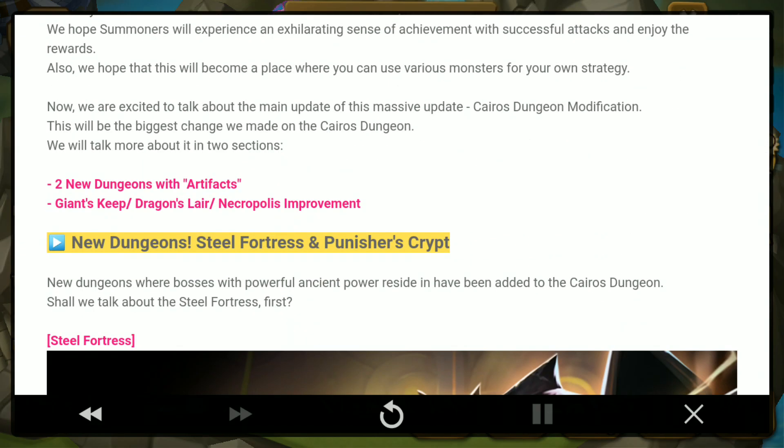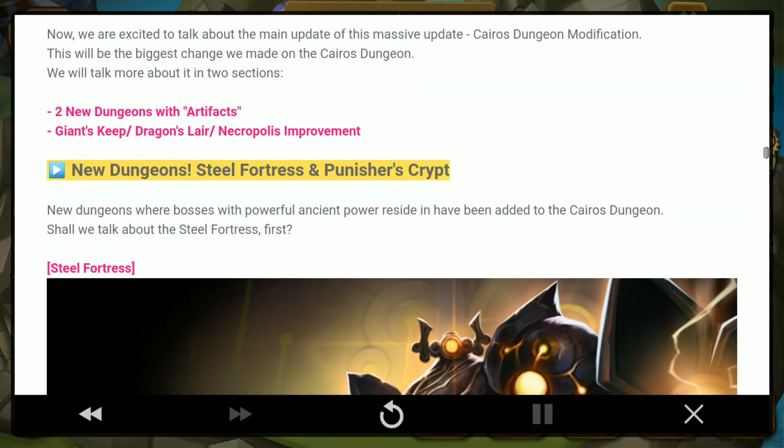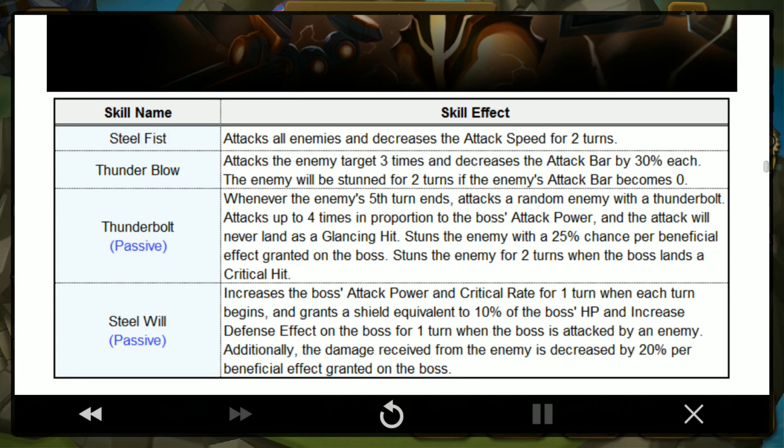Next, we have new dungeons in Kairos — new dungeons with artifacts. This dungeon gives out artifacts rather than new rune sets. The first one is the Steel Fortress, which I think is a wind dungeon. The artifact is kind of like a new rune set.